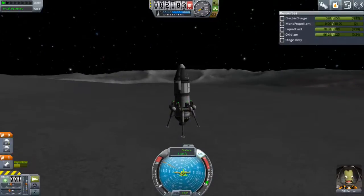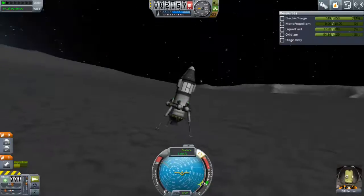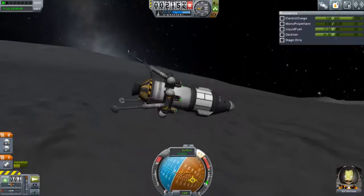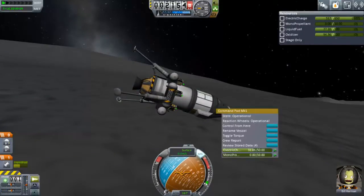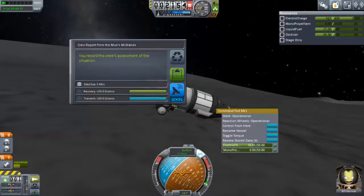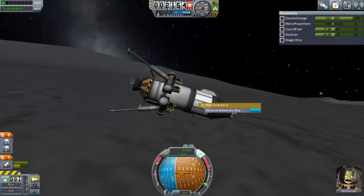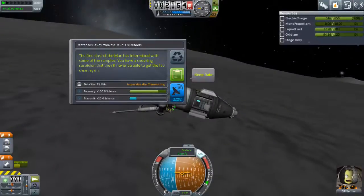That's a lot more slope than I thought — oh no, we're down. I'm not going to get back upright easily. Bill seems happy though. Science data can be gathered and experiments can be carried out. Nevertheless, I'm going to try to right myself after I've gathered the data, but I really don't want to break anything. There's lots of science from that Science Junior report, and quite a bit from all the EVA reports I'm getting.